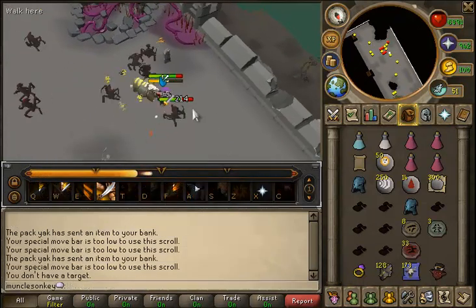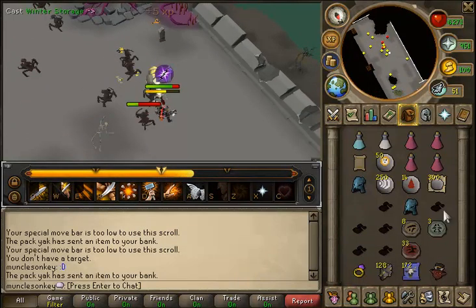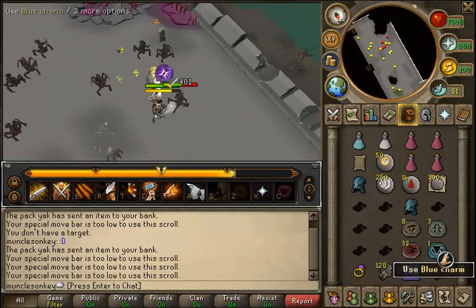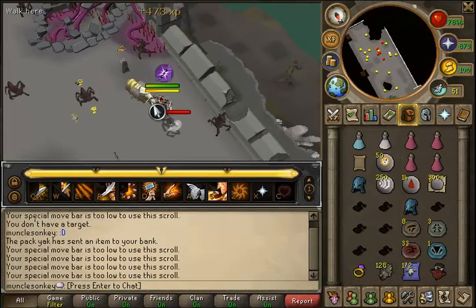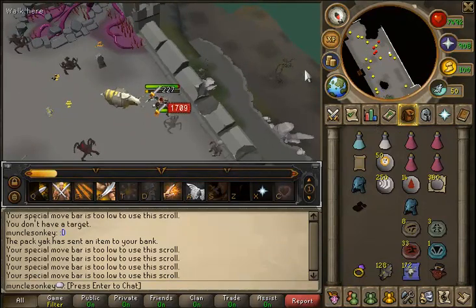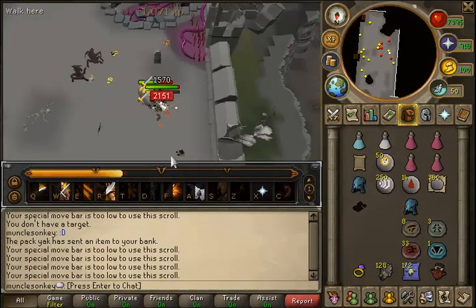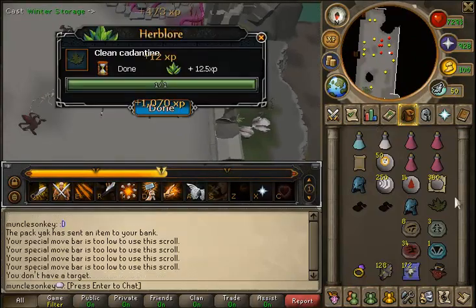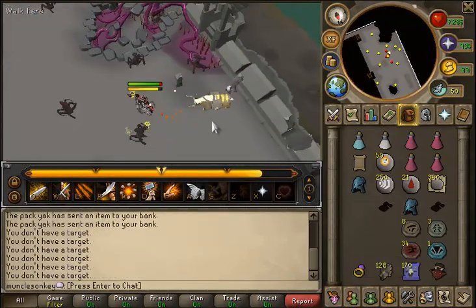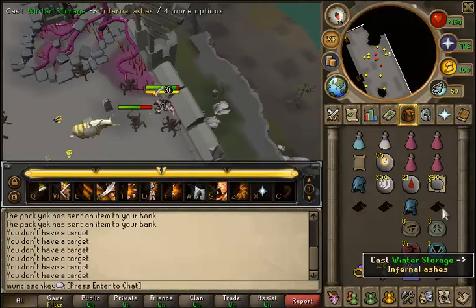I got double Rune Helms here, which I thought was a little cool. The mask I'm wearing I got from the Squeal of Fortune — it's called the Mask of the Abyss. It acts as a Slayer Helm and gives you a bit of bonus Slayer XP while slaying Abyssal Demons. It also gives you a 1-in-10 chance to get your drop doubled, so I got quite a few double Infernal Ashes, and in this case I got lucky and got double Rune Helms.